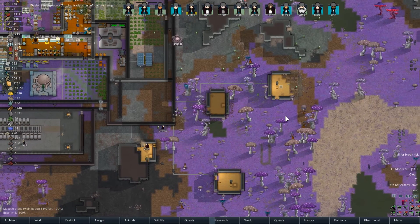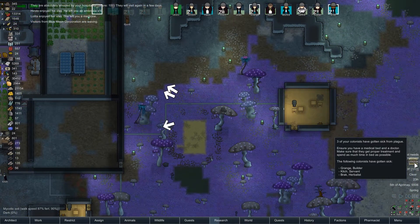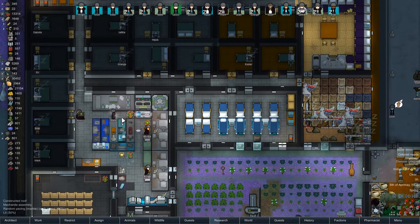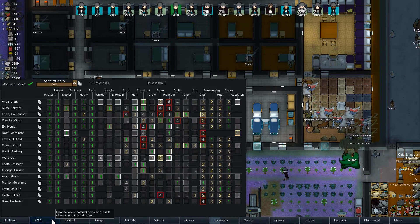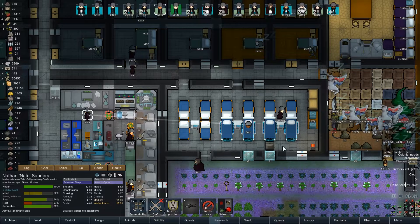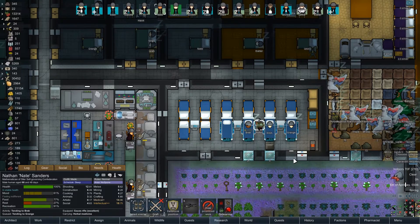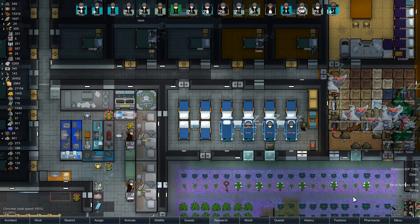Oh good, they've come to help — isn't that nice. Have you gotten this place put together yet? No, you haven't — slackers, it's right there, just do it. Plague — you've gotten sick. Okay, Grange, Kitsch, Brack — that's not great. Grange rest, Kitsch rest, Brack rest. I'll have Nate come tend to you. Tend, tend. Caravan request — 16 incendiary launchers for an advanced bannock and pain stopper? I don't think so, I think we'll be okay without that.